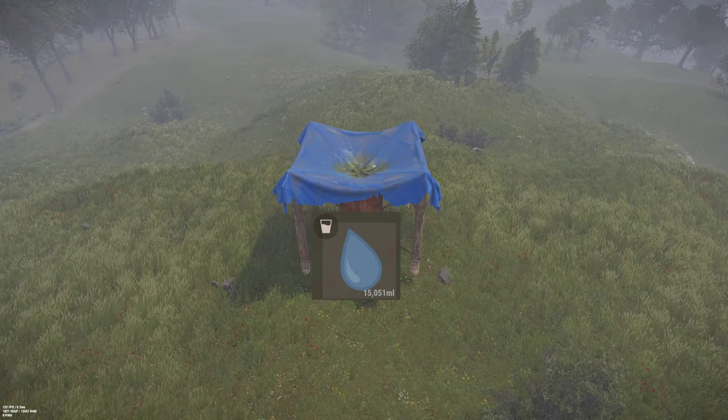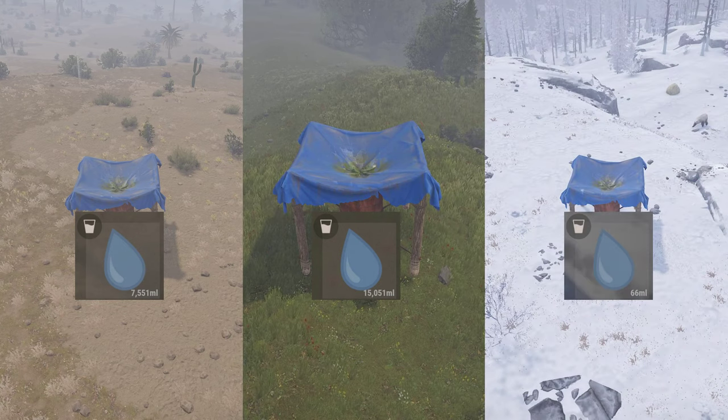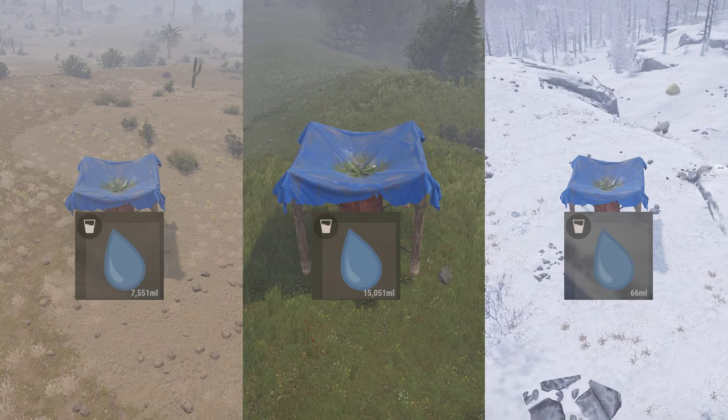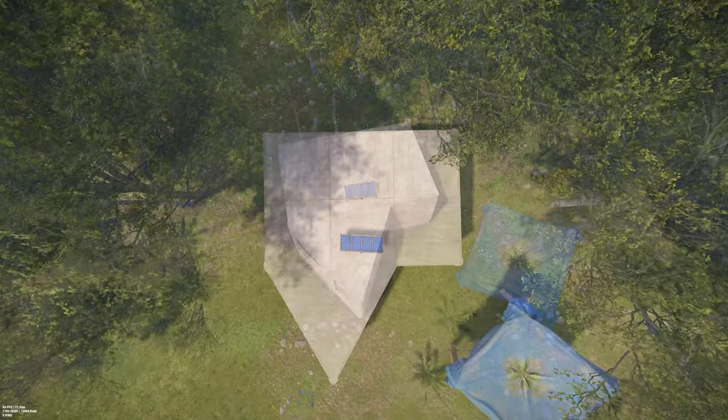There are a few catches: the water from rain can be halved in the desert, and it's dramatically reduced in the snow, such that large catcher grow bases are not actually viable there. Still, in the forest and desert biome, a large catcher with a simple 5 planter 2x3 should get the job done.